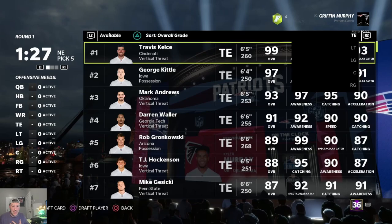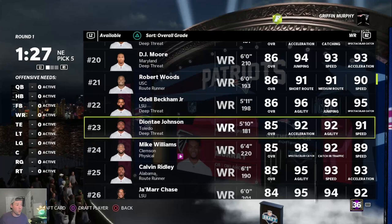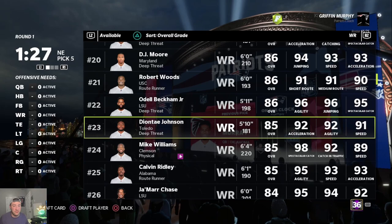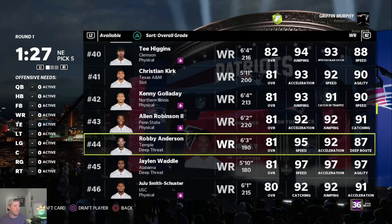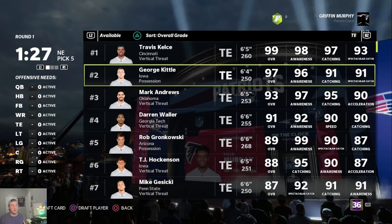If no one is taking a tight end yet but you're also looking at getting one or two receivers with your next pick, you can take a tight end now and start a run — other people will see that and go grab tight ends too. When four or five tight ends go in those 64 slots, that's four or five fewer wide receivers taken, meaning guys like Ja'Marr Chase, CeeDee Lamb, Keenan Kirk, or Robbie Anderson might actually slip to you because you started a run at a different position. That's how you get better value moving down the board.